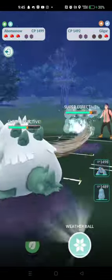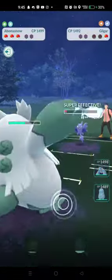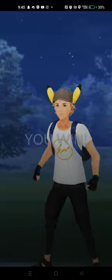Opponent has Gligar in the back. Going to go for the Weather Ball — that'll do double super effective damage to the Gligar, and we farm down with a very healthy Abomasnow for the win.